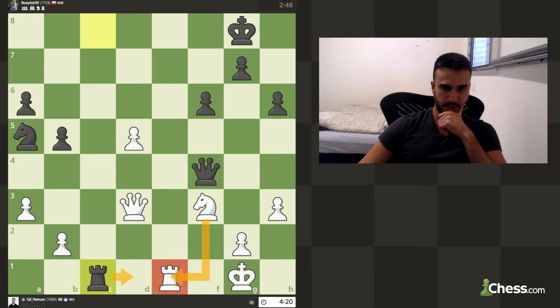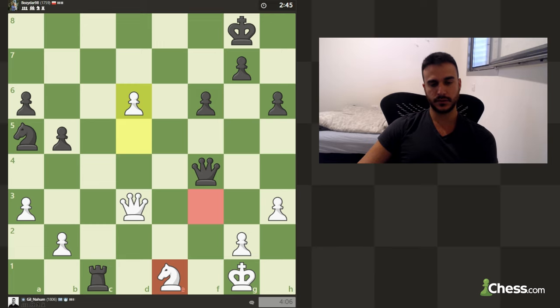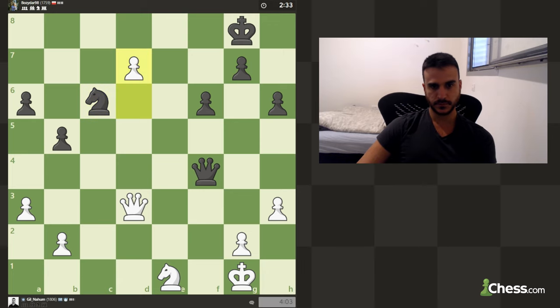If he's going to exchange we can take with the knight obviously, and we can still push the pawn. After we take he's going to take with a check, we move, he takes this pawn — so let's just keep pushing and take with the knight if needed. The situation on the clock is quite well — we've got some extra time. To be honest, I had this check and take — I just missed that unfortunately.